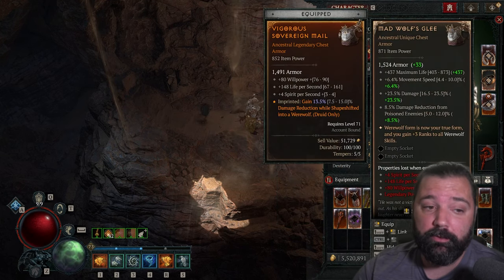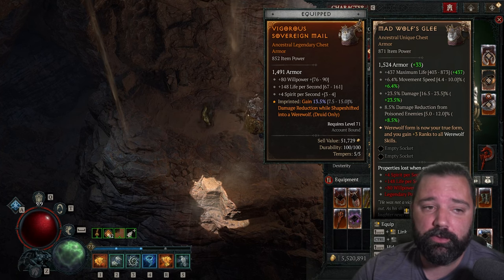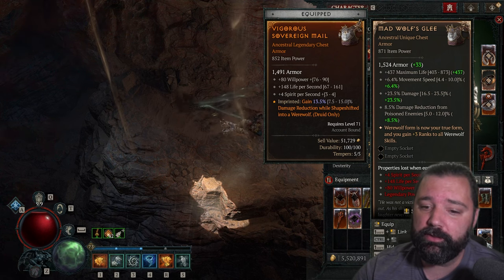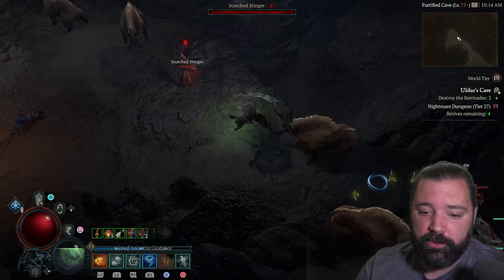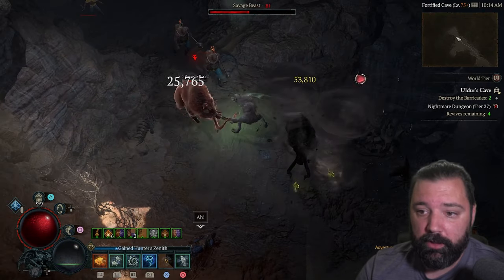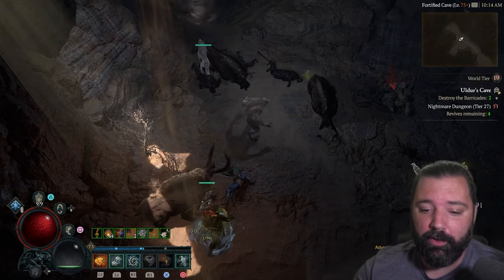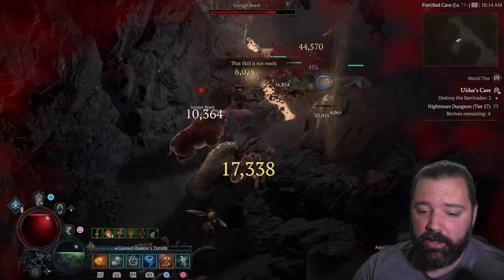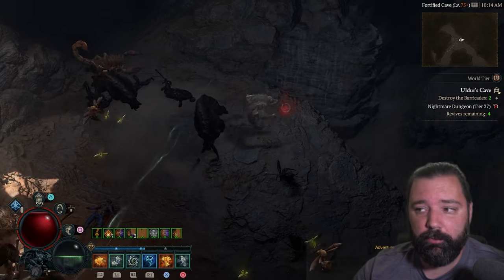That will make it better than the Unique, Mad Wolf's Glee. There's nothing on Mad Wolf's Glee that even comes close to comparing to the additional spirit per second, despite the remaining Apexes on Mad Wolf's Glee being better in this case. I've gone ahead and equipped Mad Wolf's Glee just so you can see: as I've lost a trample proc, I'm just sitting there with no spirit generation, waiting for Trample to come back before I can cast Tornado again. Do not neglect that part of the build.